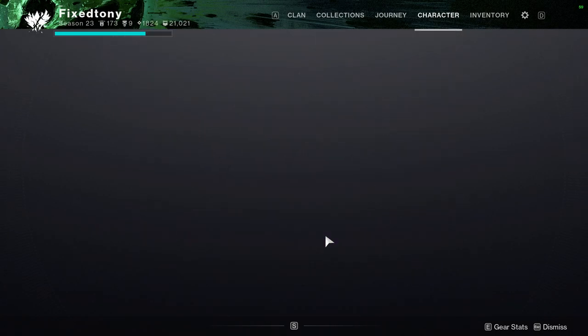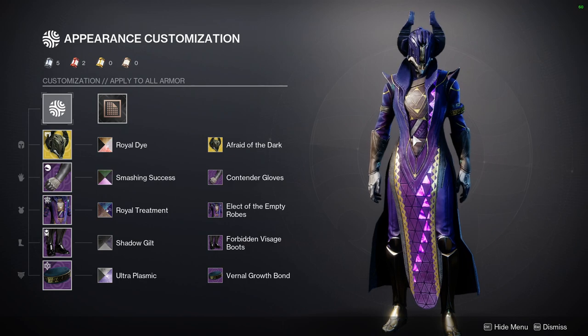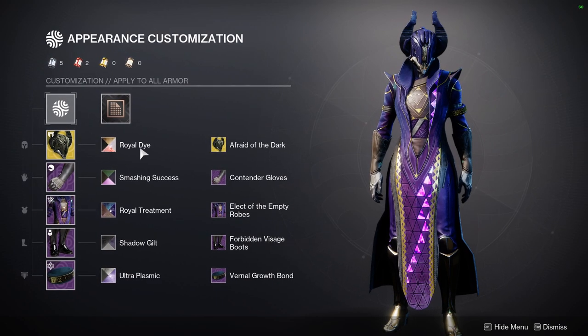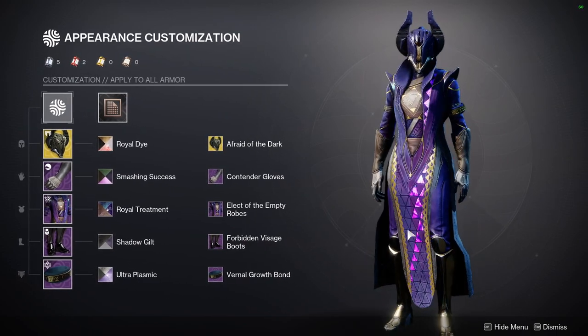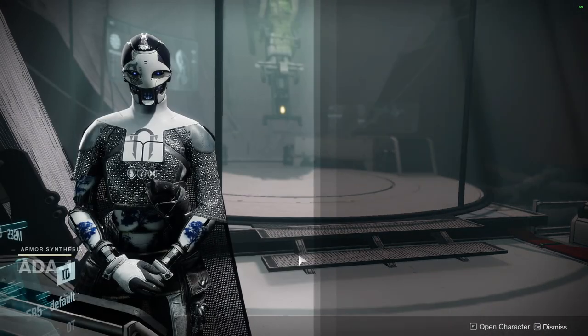Before we actually look at Eververse or 801, let's look at my fit so that way if any of you are interested in remaking it you can check it out — I've gotten a lot of people asking. So I'll show you the fit: contender gloves, empty robes, forbidden visage, vernal growth, and then for shaders: Royal Die, Smashing Success, Royal Treatment, Shadow Guilt, and Ultra Plasmic.